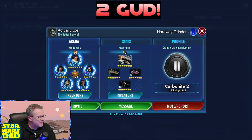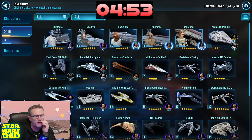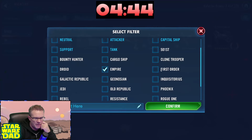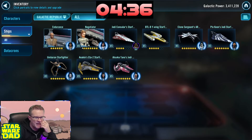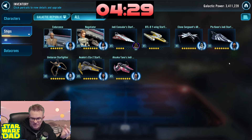Let's take a look at that roster, get the timer started, and here we go. We start with fleets — we always start with fleets. We flip it around, we take a look. We're at 3.4 million. We got Negotiator and not much else going on. We do have Chimera, so let's look at that Empire fleet. Not much going on there — five-star Imperial TIE Bomber. First Order is not really anything to speak of.